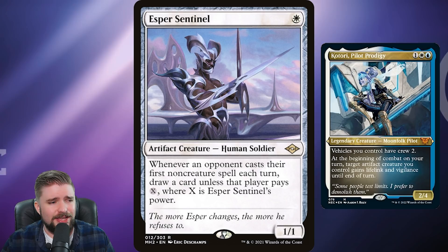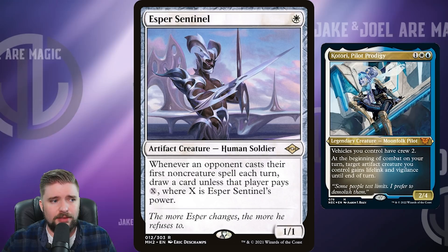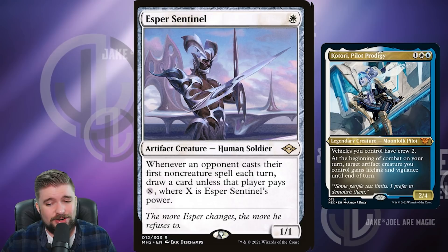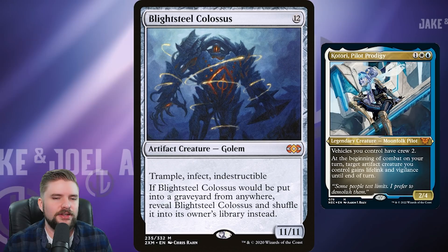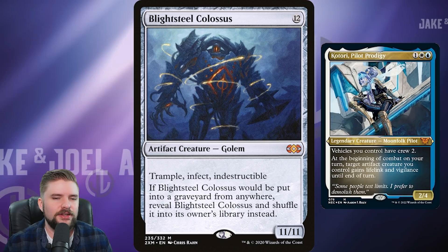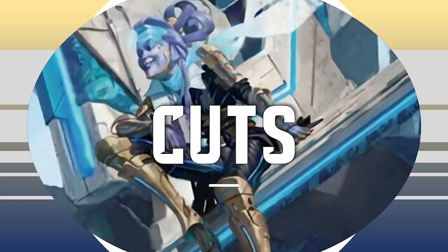Esper Sentinel is a $21 card — one mana 1/1, but whenever an opponent casts their first noncreature spell, you draw a card unless that player pays X where X is Esper Sentinel's power. It's an artifact creature that draws you cards. I've seen games where it comes down early and completely takes over just by filling up your hand. $21 and until reprinted it's just going to go up. Finally, $46 for Blightsteel Colossus — an 11/11 with Trample, Infect, and Indestructible. It's a giant robot mech deck; I want the top end to be slamming down a giant robot mech. What if it also had lifelink from Katori? Pretty nuts.